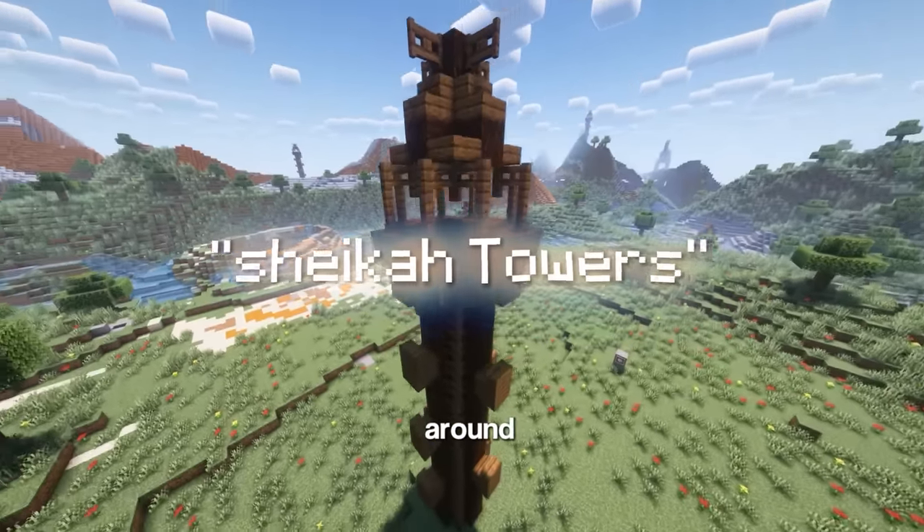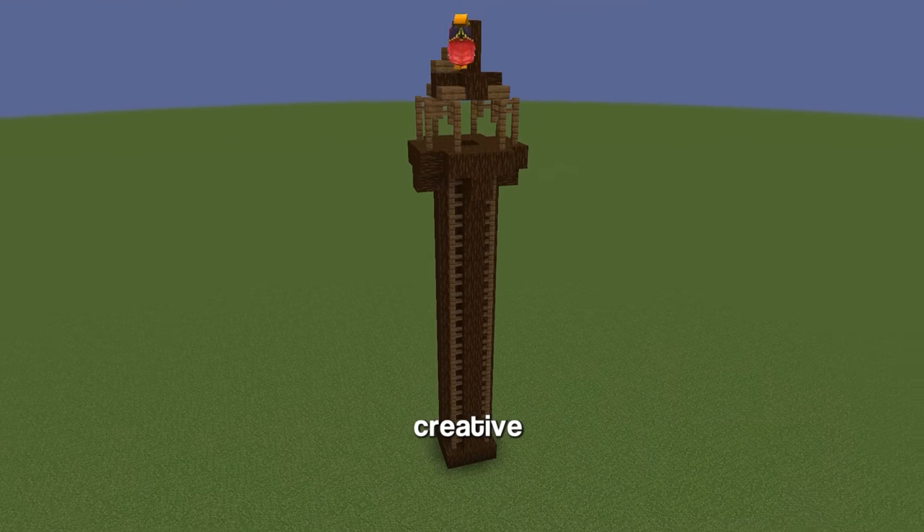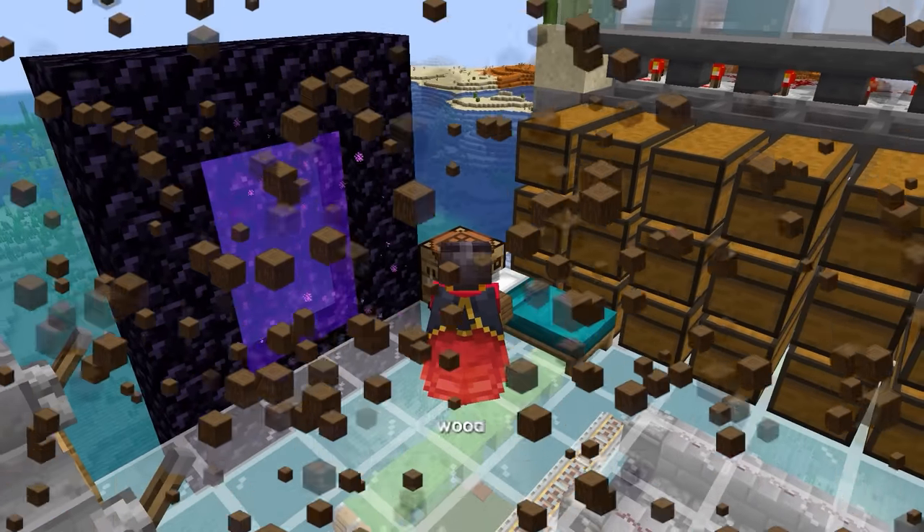I'm gonna add the Sheikah Towers all around the map, and there's 15 in total. Just like the shrines, I designed them in creative and made a schematic. Luckily I have this wood farm because it literally requires almost 100 stacks of wood logs.